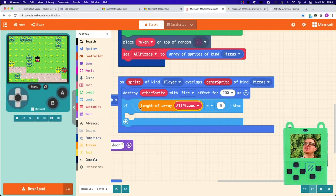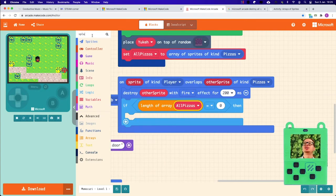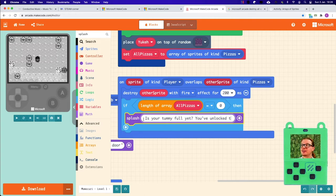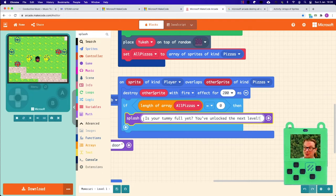Just a couple of blocks — bear with me. Once we reach zero, we need to send a message to the user, always with a splash. You can use other dialogs if you want, play around. 'Congratulations — is your tummy full yet? You've unlocked the next level.' And obviously you can be a bit more dramatic than this in your game. This is just a list of blocks — remember, then you can create it your own way.